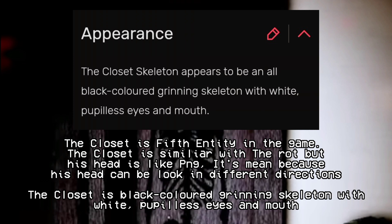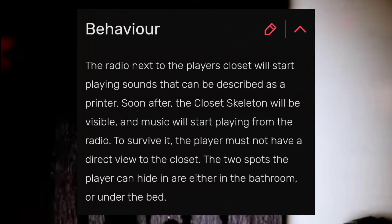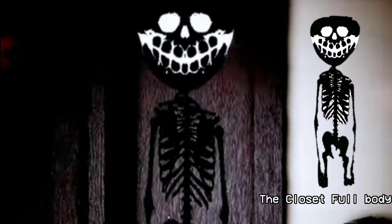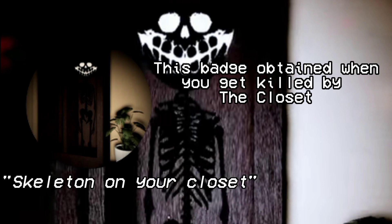The Closet is the fifth entity in the game. The Closet is similar to the Rot but its head can look in different directions. It is a black colored grinning skeleton with white pupil-less eyes and mouth. The radio next to the player's closet will start playing sounds like a printer; soon after, the closet skeleton will be visible and music will start playing from the radio. To survive, the player must not have a direct view of the closet. The two spots to hide are either in the bathroom or under the bed. The Closet can be found in Chapter 6 — Oak Deer Inn, or Hotel. A badge is obtained when you get killed by the Closet.